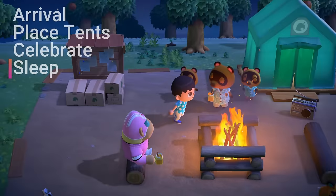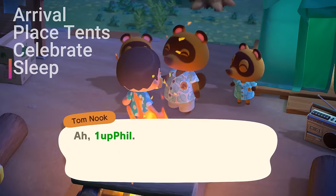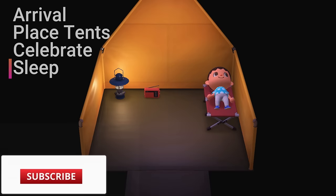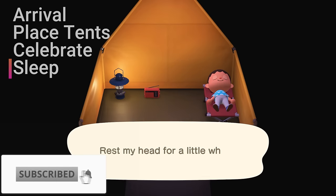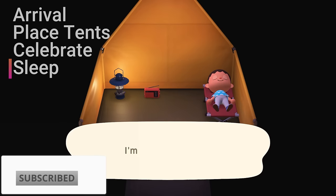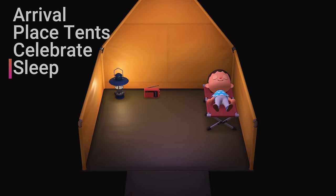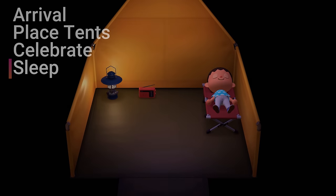When you're ready for your first day to be over, you can speak with Tom Nook to receive a camping cot and then place it in your tent. You'll go to sleep for the night, and then when you wake up for day two, you'll find that your game is now synced with your Nintendo Switch's clock, and you'll be introduced to one of Animal Crossing's most unique features — game progression with real-world time.